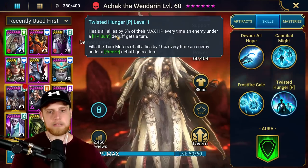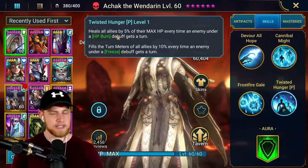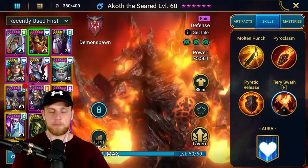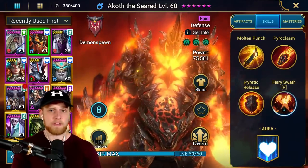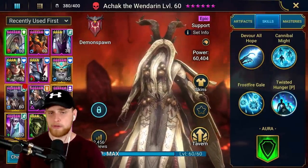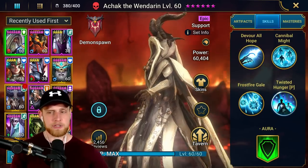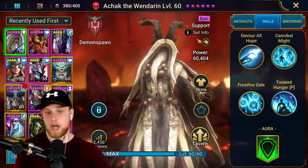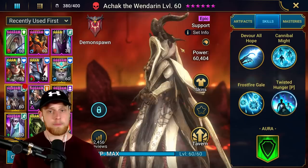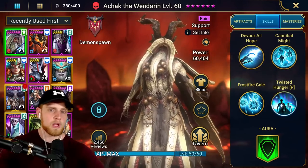Achak brings a nice benefit: heals all allies by 5% of their max HP every time an enemy under HP burn gets a turn. That's very nice to keep in mind. If you swap in a different champion in Achak's spot, you'll probably need more survivability or healing for your HP burn champion. Champions who can stun, freeze, or provoke work - though provoke still triggers spiderling attack animations. Achak does an amazing job locking down the spiderlings and providing extra support.